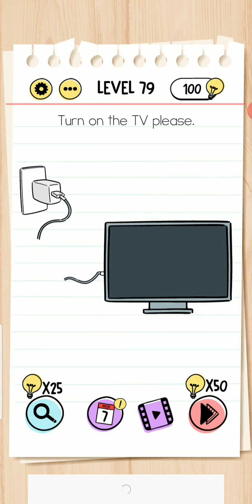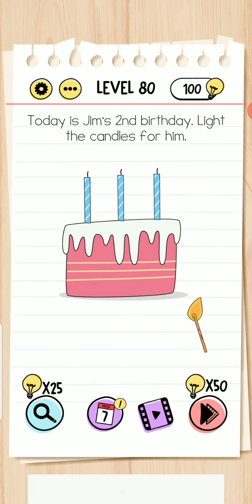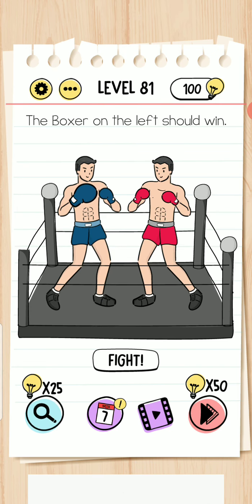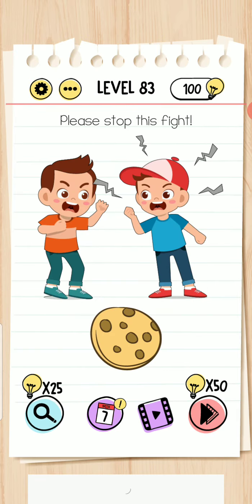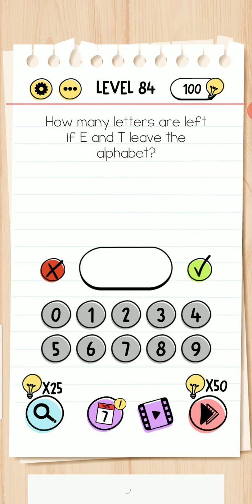Turn on the TV — hold your fingers on both wires. Move the iron here and then glue over here. Next — 8 moved to X and 2 moved to Y. Level 83 — cut this into two pieces, hold your two fingers on it. Level 84 — how many letters are left if E and T leave the alphabet? Six letters are left.